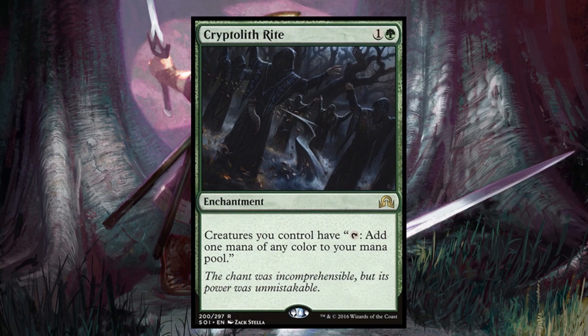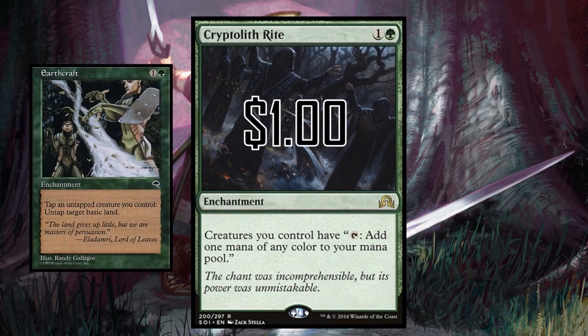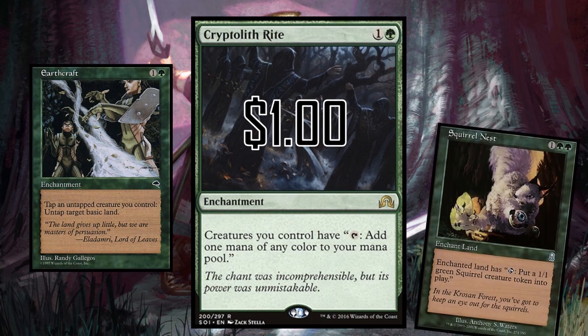Cryptolith Rite saw play in standard — flood the board and suddenly you have a huge mana advantage. Coming in at a dollar, it does a great imitation of the $30 reserved-list card Earthcraft. Earthcraft is better — you can tap creatures the turn they come into play, enabling infinite squirrels with Squirrel Nest, and it manipulates lands for even more mana — but is it 30 times better? I think you can find workarounds and make Cryptolith Rite work really well.